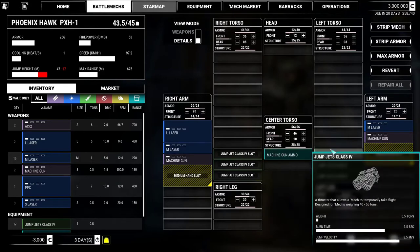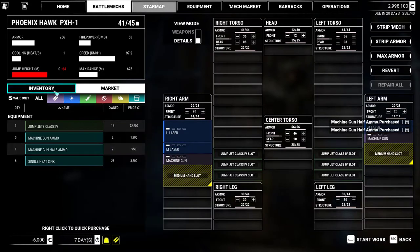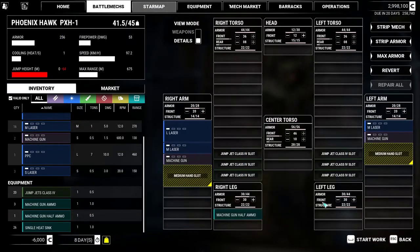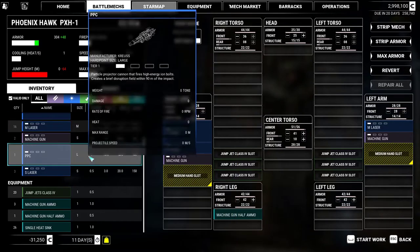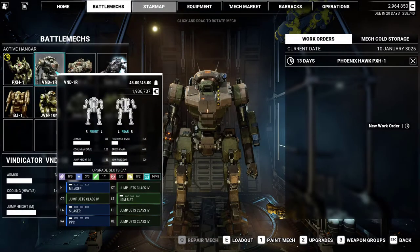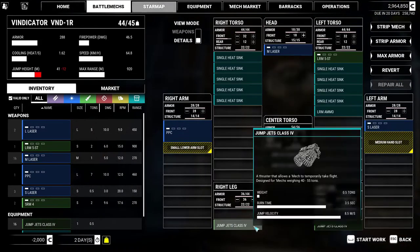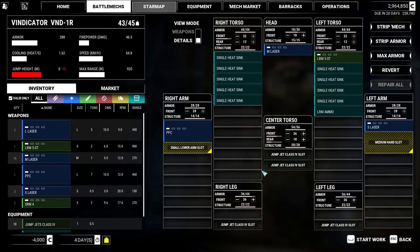We are going to take a look at our starting mechs and basically take all the jump jets out of them, because we don't need them. We'll max the armour, add two single heatsinks - I'll put them both in the centre torso. That means you will run a lot colder. 13 days is fine by me. Jump jets - I find them really pointless. I very rarely use them for MechWarrior 5.